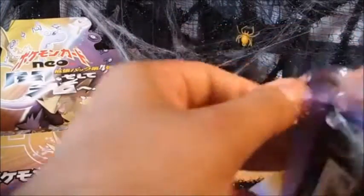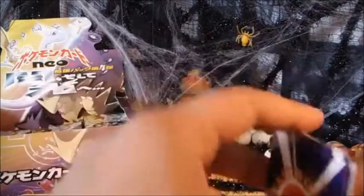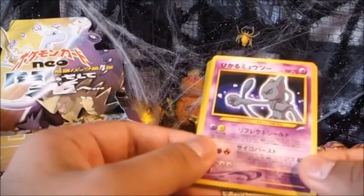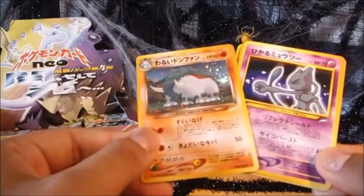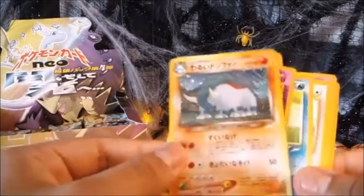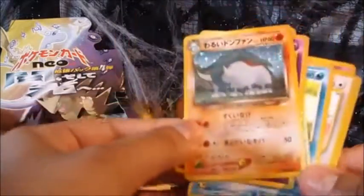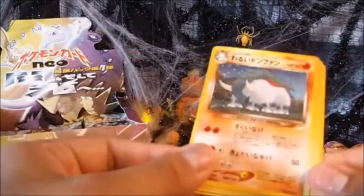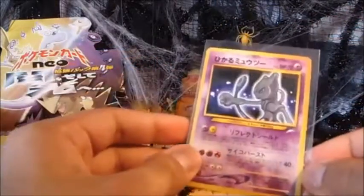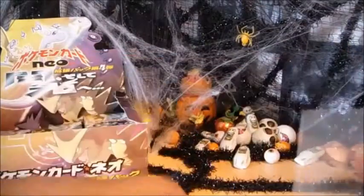Last pack opening for this first part of Neo Destiny Japanese. Oh — blimey — what a good last pack! I can't even speak. That's a Shining Mewtwo! I didn't even realise. A Donphan Holo and a Shining Mewtwo in Japanese, mint. I'm going to put that straight into a sleeve before it gets damaged. That is cool, that is awesome. That took me by surprise completely. That's an awesome last pack to finish this part.